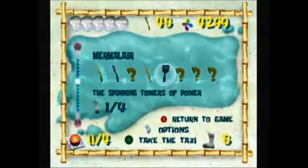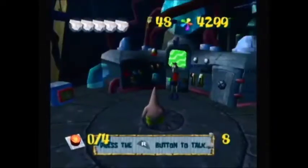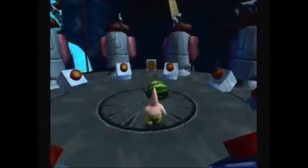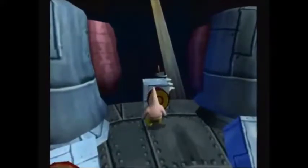Here we have a new objective - the spinning towers of power. This is just a little puzzle. All we need to do is turn all eight cylinders around. Now over here is a reset switch in case you want to start over.